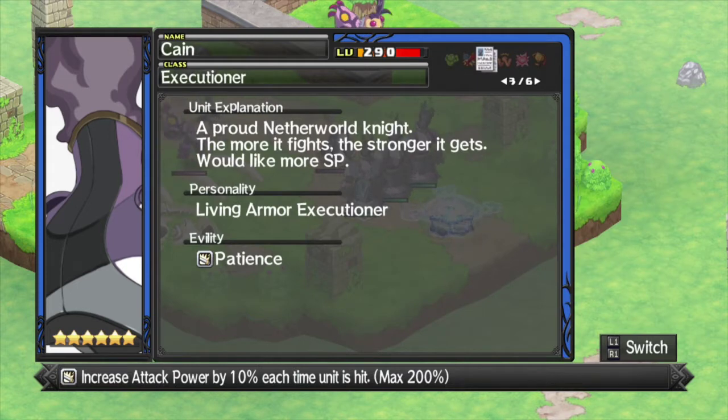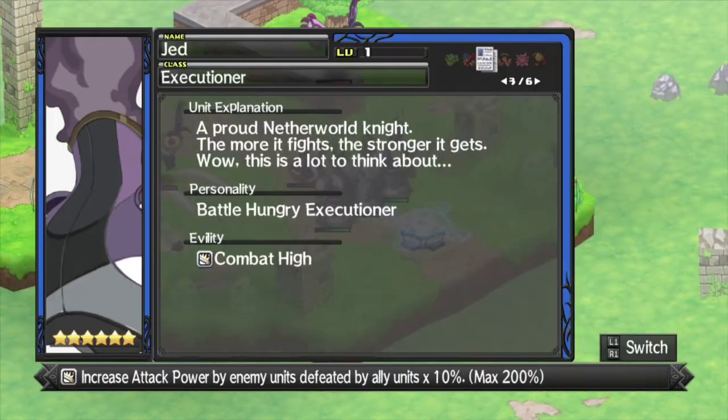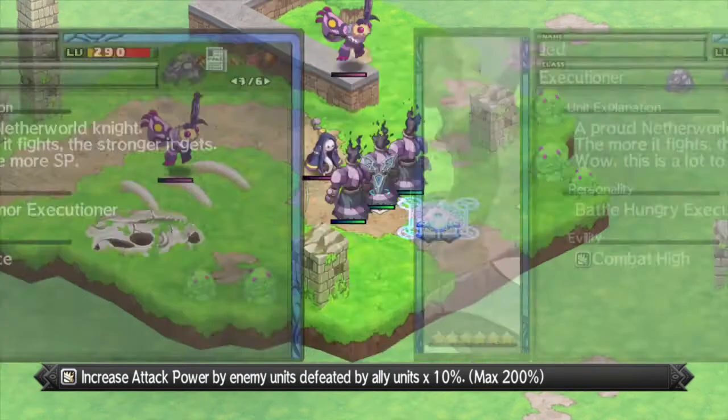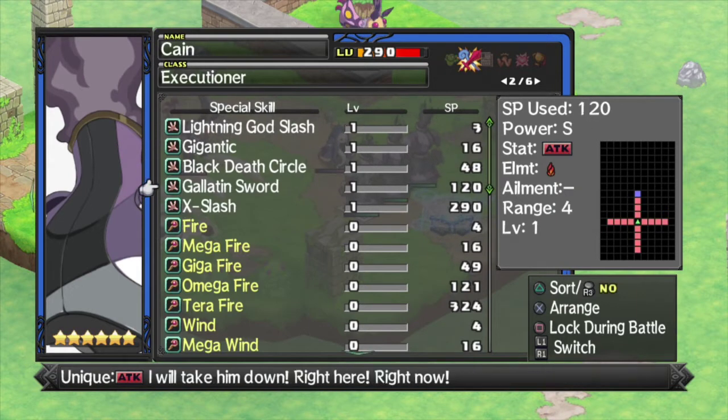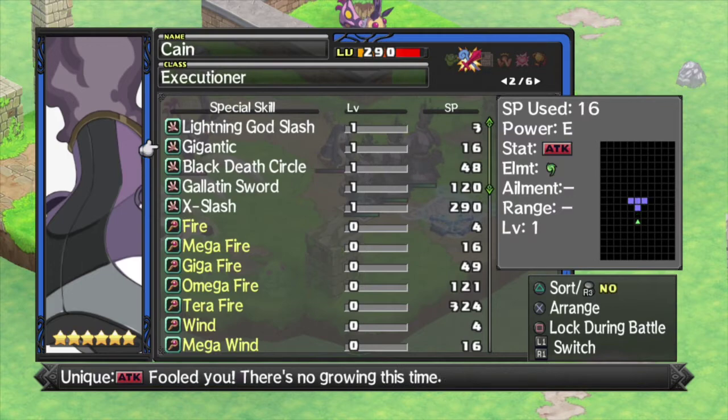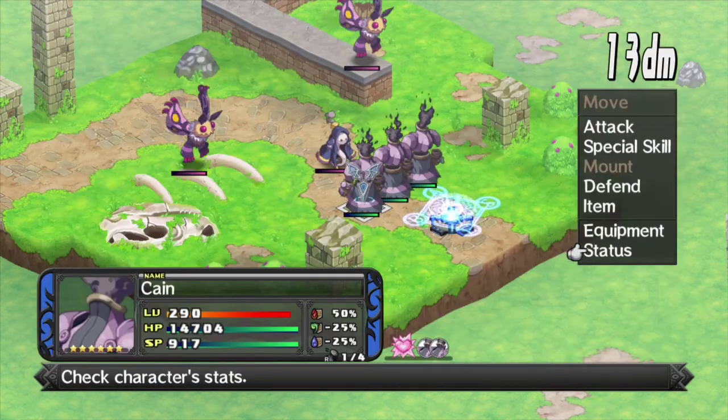Actually, hitting hard seems to be their main property here. Patience: increase attack power by 10% each time unit is hit. Increase attack power by enemy units defeated by ally units times 10%. Increase attack power by ally units defeated. So yeah, they're all about buffing up their attack power and hitting as hard as possible.